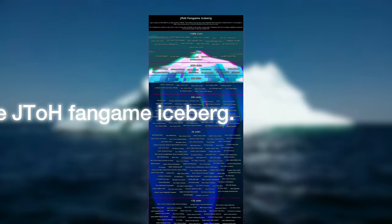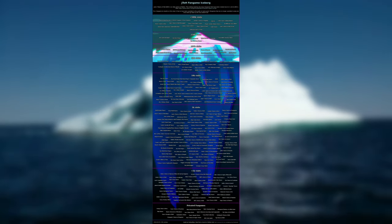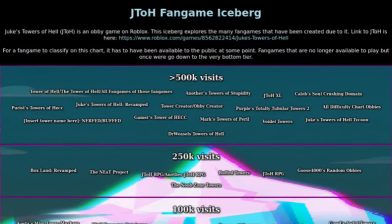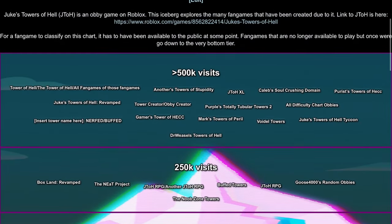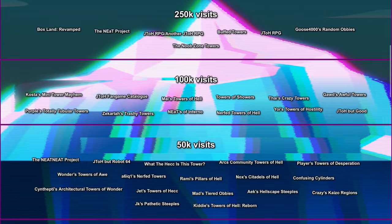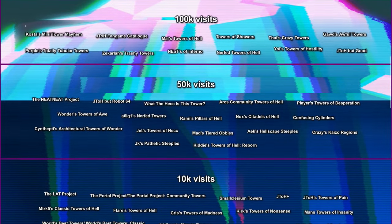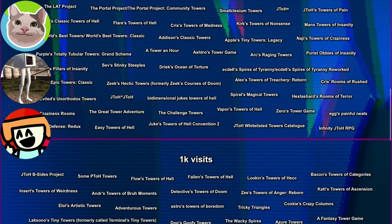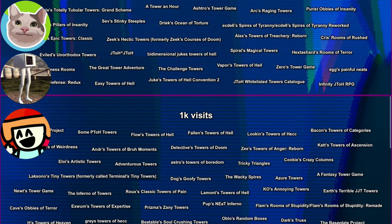Welcome to this new iceberg, the JTRH Fangame Iceberg. This is the most extensive Duke's Tales of Hell Fangames Iceberg, covering 8 layers. I will be covering layers 1, 6, 7 and 8 with the help of others, while other great content creators like Ninja and Ocean, Neodimus, RaLive, and other guests will be covering the iceberg as well.